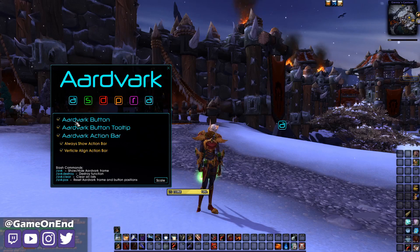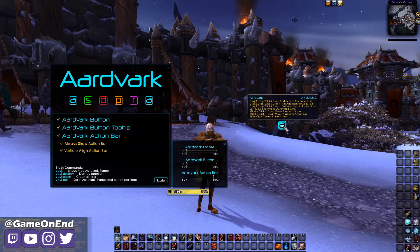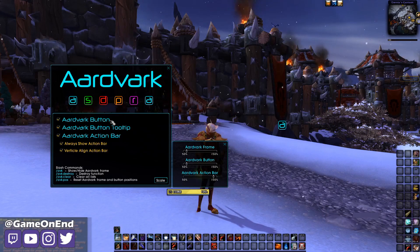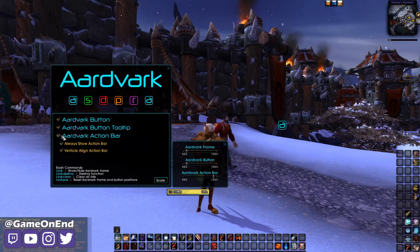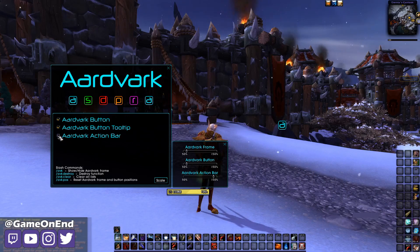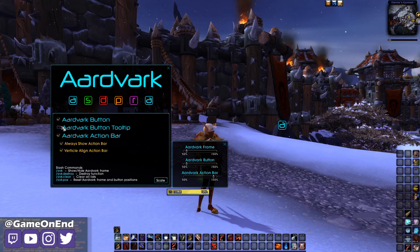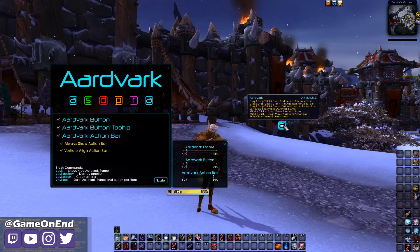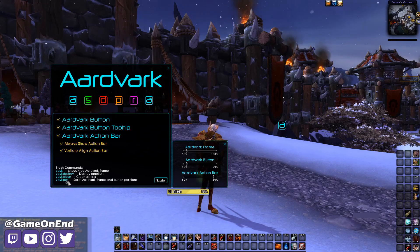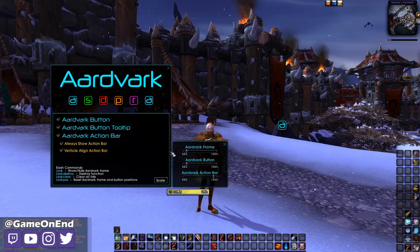To start with, we can see all of our options here for the add-on. You can change the scale of the frame, the button, and the action bar, which we will see in just a second. You can also disable any of these if you don't want the button, the action bar, or that tooltip to be visible. We also have some slash commands here — in case you have it hidden, you can still bring up the menu by typing slash AVK. You can run a destroy function, clear your list, and reset the position if you lose the button or the action bar.